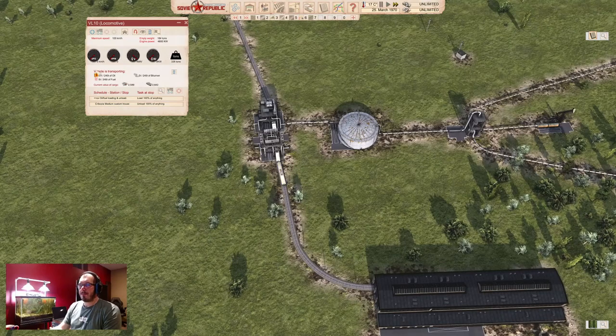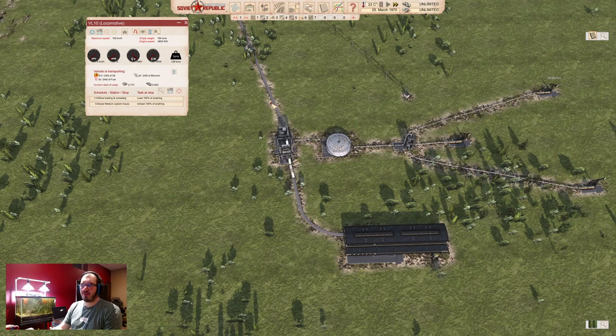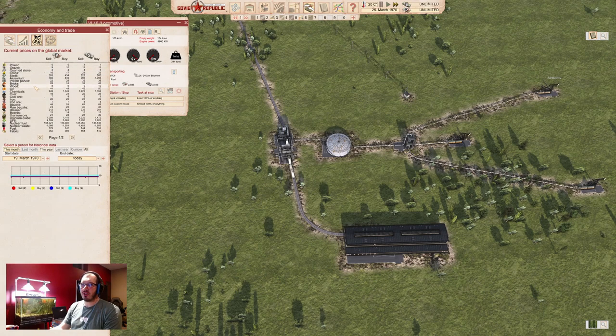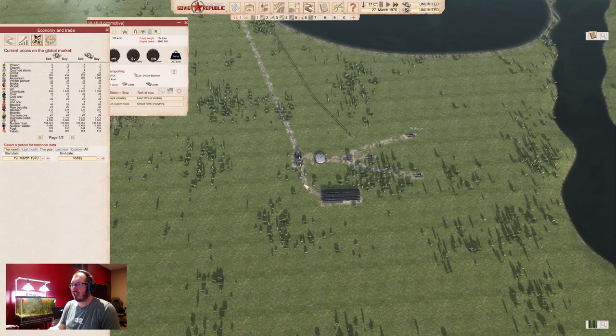Now you're essentially set up. This will fill up with however much oil you have available — it will take a little while, but whenever the train arrives, it will make money. You do want to watch out that you don't export too much oil at once, because the more oil you export, the lower the price due to lower demand, and eventually you can actually reach zero. So don't overdo it. This is a great way to start financing your republic, but it's just a start. You can expand these oil derricks and add pipelines and expand your rail network to get more oil.